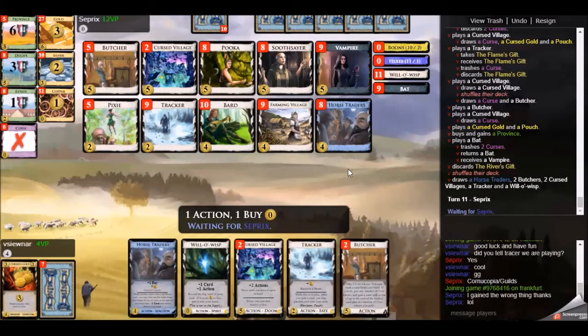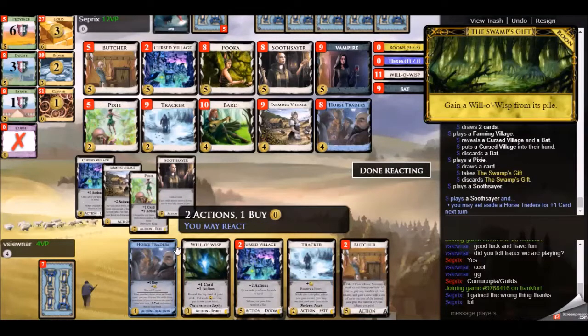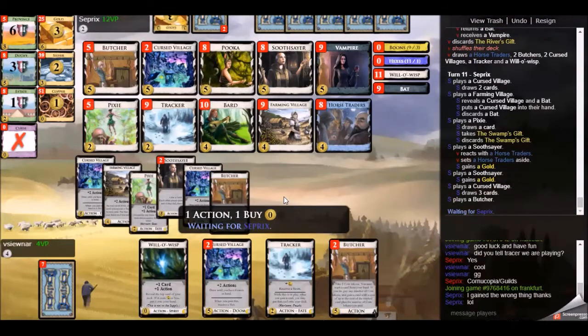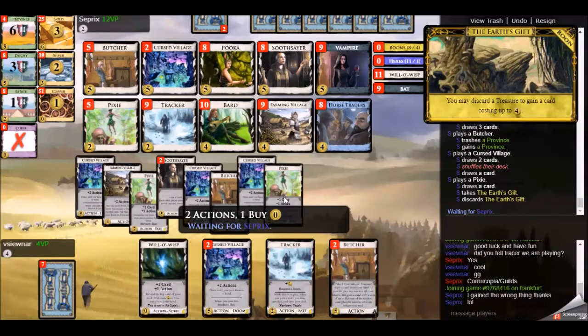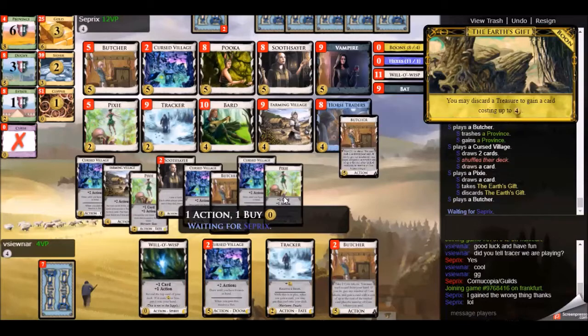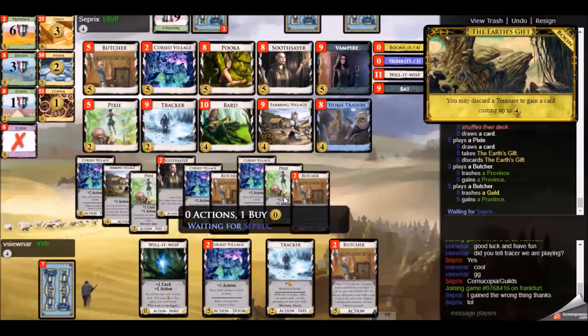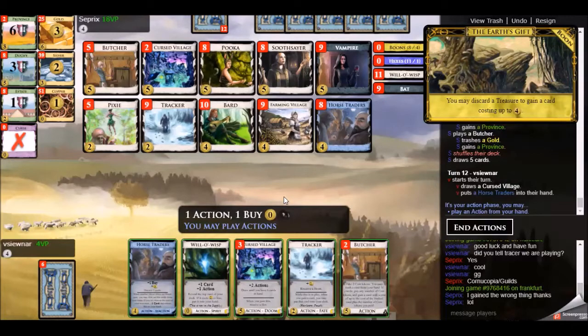We're near the end of the game - both the Province pile is emptying from Butcher use and Cursed Villages are at two, Pixies at five. The Horse Traders reaction with Cursed Village isn't ideal since it puts an extra card in hand and Cursed Village draws up to six. My opponent does something unexpected: he uses his Butcher to change a Province into a Province, and then changes a Gold into a Province, leaving himself with no money to buy any other victory points - leaving me with a very easy pile to take.